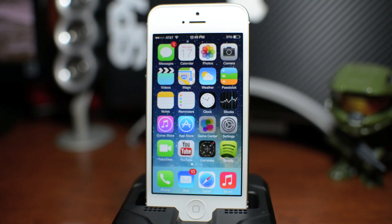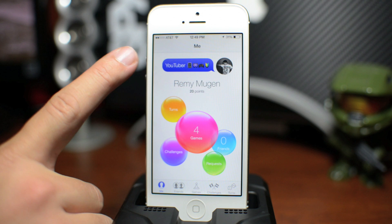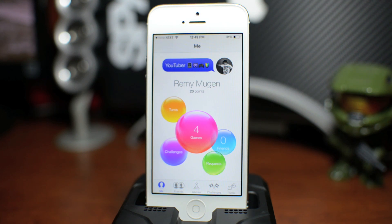Let's just go ahead and jump into Game Center. I do very much like the overall new look. It's much more modern looking than the old corny cliche felt leather and cards style of the old Game Center. I do like the overall new look with these kind of bubbles here, and believe it or not these bubbles are actually animated.